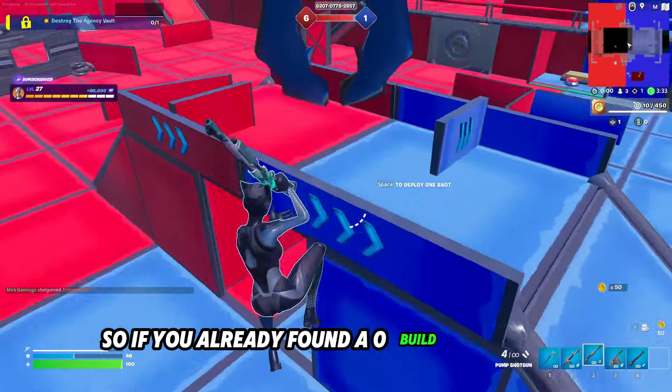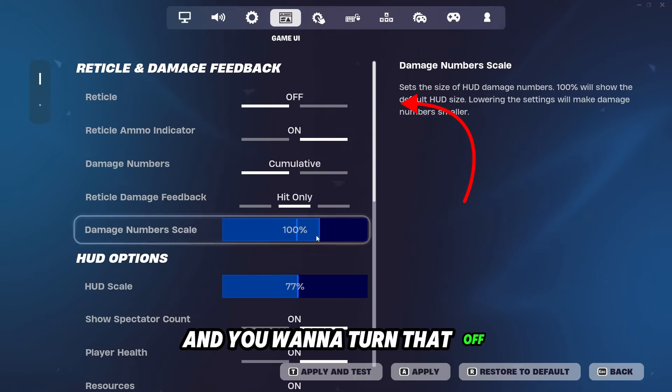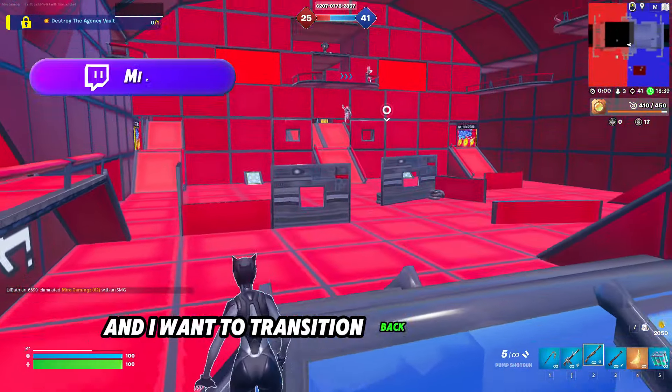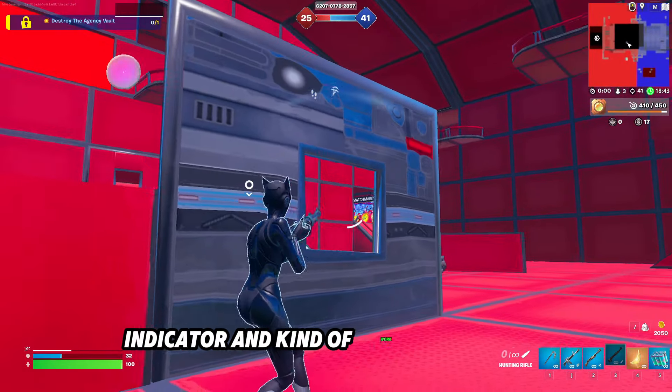Once you've found a zero build map to join, go into your settings and look for the reticle indicator and turn that off. There is also an ammo indicator. I've been doing this trick for a while, and I want to transition back into having a crosshair, and I think the right way to do that is to add the ammo indicator back first and kind of work my way to it.